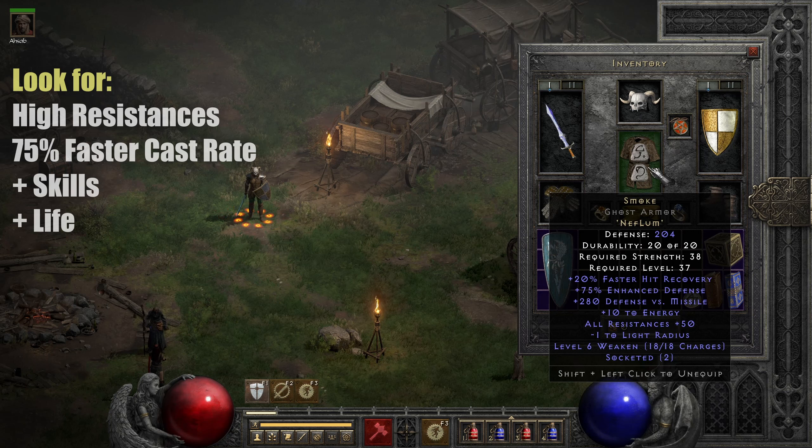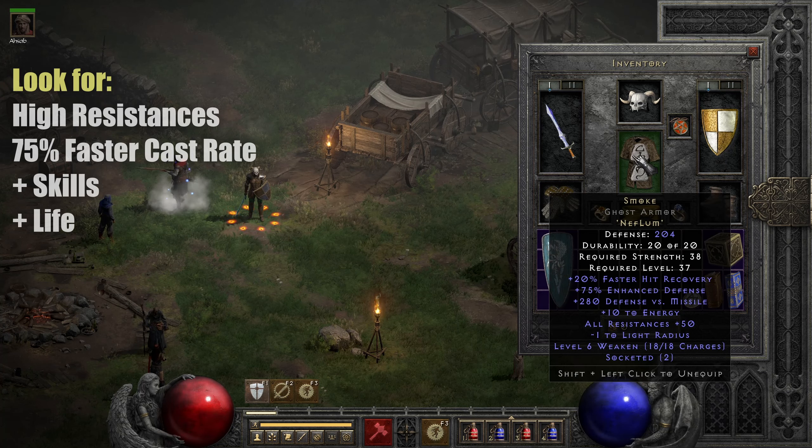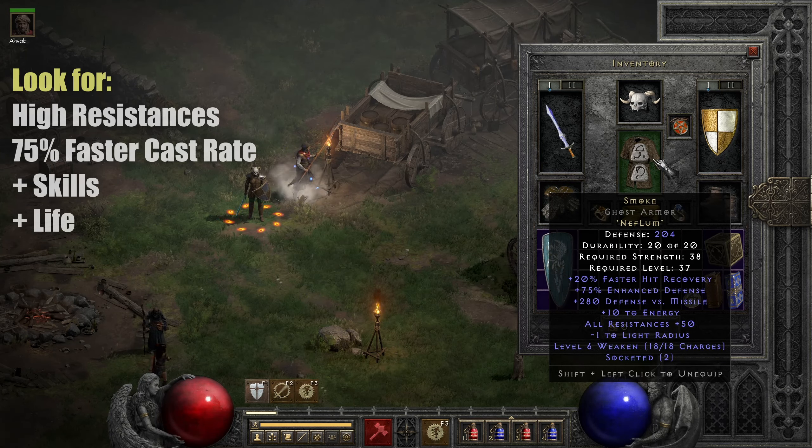Then a Smoke armor — the Lum rune you can farm at Hell Countess, so it is a very versatile armor. You probably might not need it as much as a paladin because if you have a Paladin shield you already have a lot of all resistances. So maybe you can swap this out for a Stealth — I still like Stealth if you need some faster cast rate, and if you don't have Trang-Oul's gloves you can use Stealth for a long time.